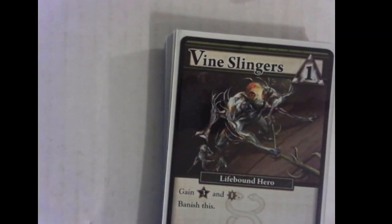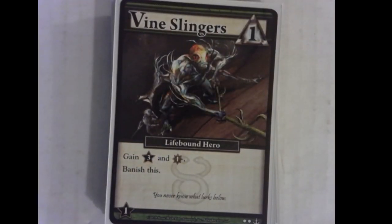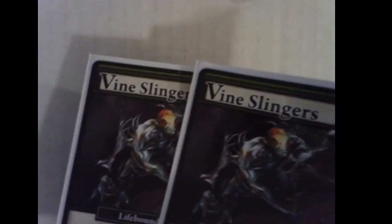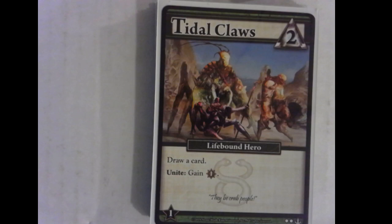Now the Lifebound deck — this is another set that has one-cost, one-time-use cards. All of the one-cost cards have the same formula: do something specific to the faction, gain one crew, banish it. Vine Slingers is three points — solid, there are only two of these so they're not huge swings you'll see all the time, but they still make a big impact. Tidal Claws: draw a card — if you can unite it, you get a crew. It's a two-cost card worth a point that draws a card to replace itself; it helps set off every unite in your deck. Not a card I go out of my way to get until I start a Lifebound game going, but nothing I'm ever going to be mad putting in my deck.